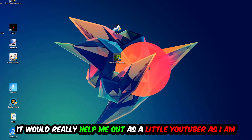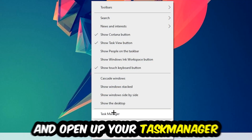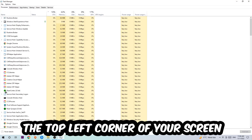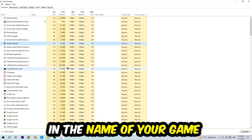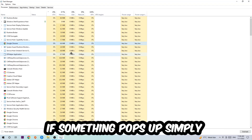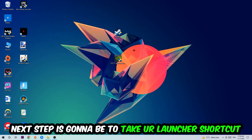The first step I'd recommend for everybody is to navigate to the very bottom of your screen, right-click your taskbar, and open up Task Manager. Navigate to the top-left corner, click on Processes, then click one of those random processes and type in the name of your game using your keyboard. If nothing pops up, you're good. If something pops up, simply right-click and hit End Task. Once finished, close Task Manager.